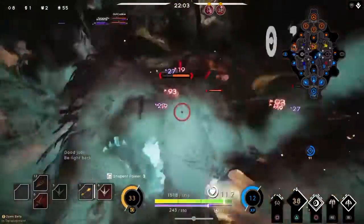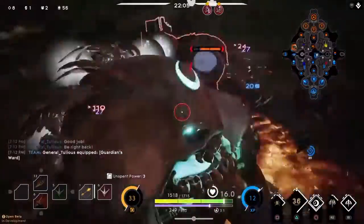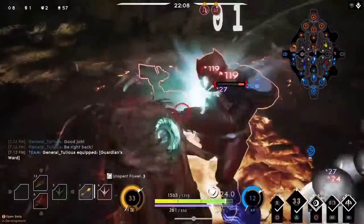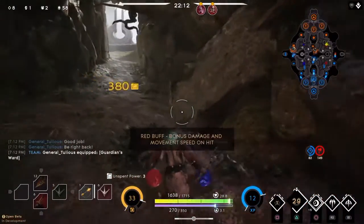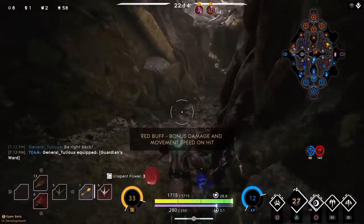Let's get into some hero changes and minion changes first, and we'll get into cards later. The first big one is they're reducing the super minion count by one per wave, so that'll make those waves a lot less powerful. That's an interesting change right there.